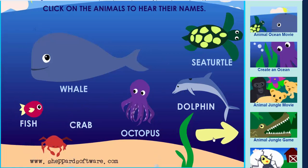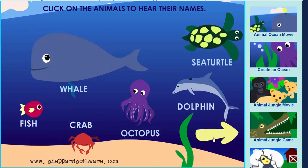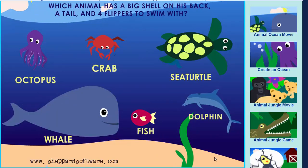Play. Which animal has a big shell on his back, a tail, and four flippers to swim with? Sea turtle. Great.